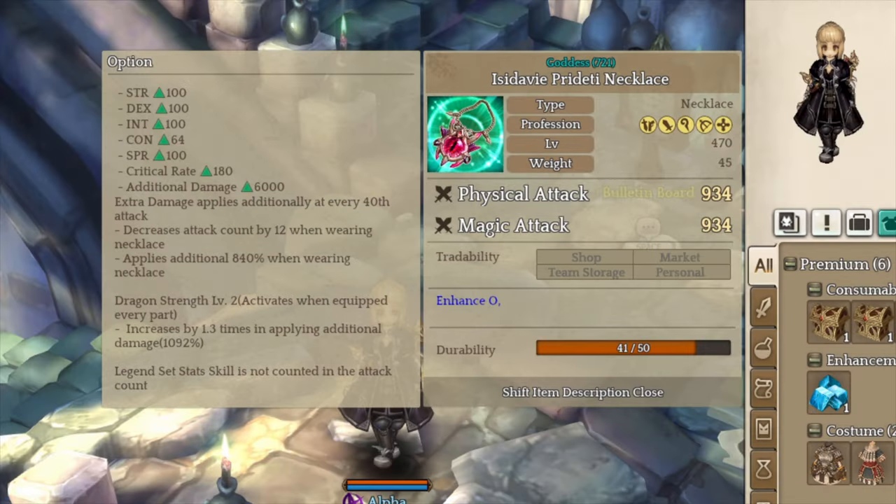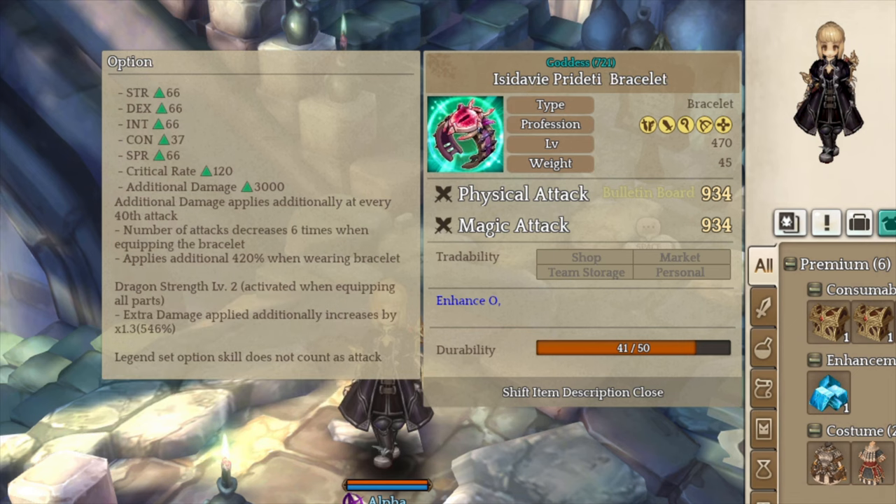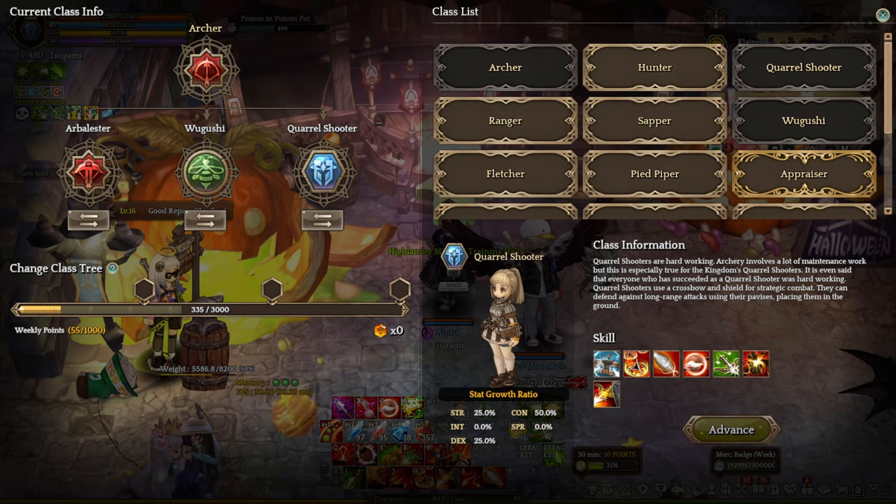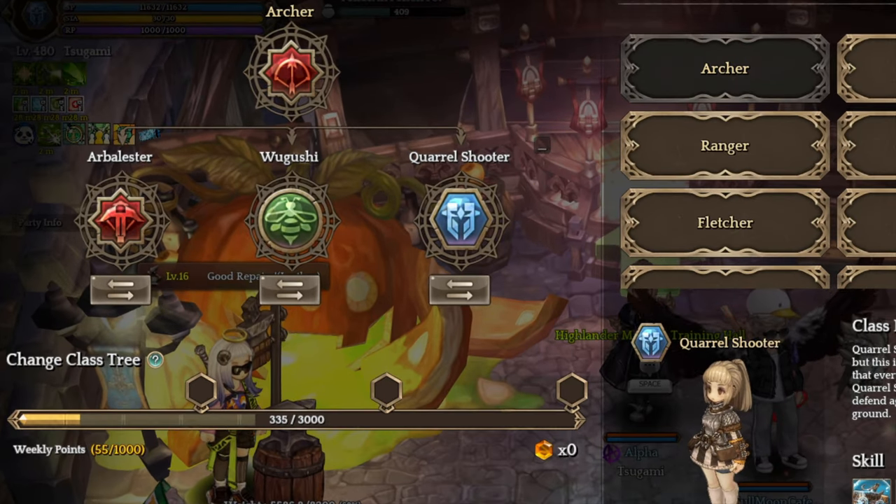The Pedeti accessory only triggers based on the number of hits, and having the full accessory requires at least 16 hits to trigger the effects. This is only good if you are using an auto-attack build like Chaplains, SR, and Knockboy, but with Obelester and Wugushi, these two classes are way better because they come with multi-hit and airy ability, allowing your character to dish out a ton of damage and increase the chance to trigger Pedeti.